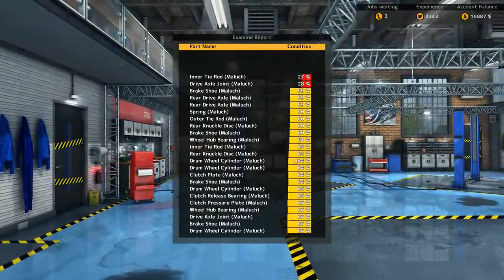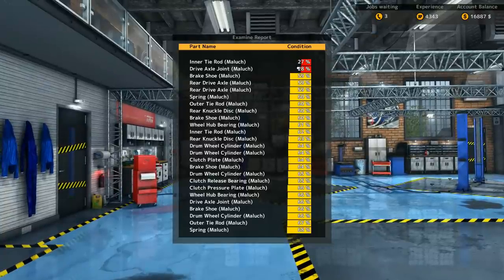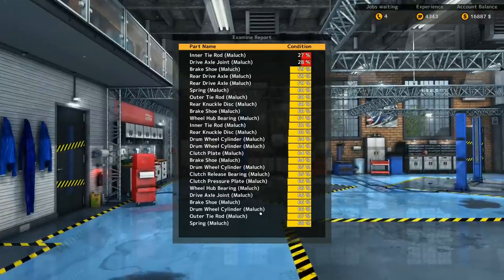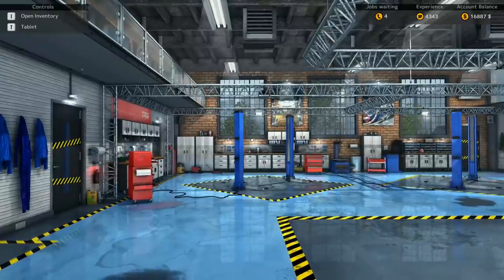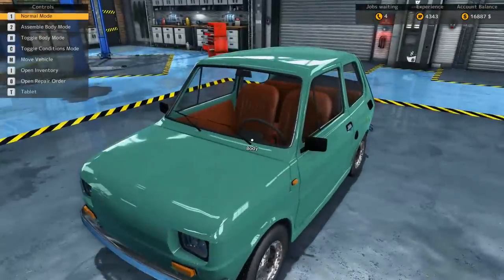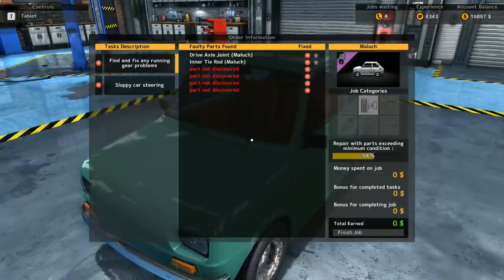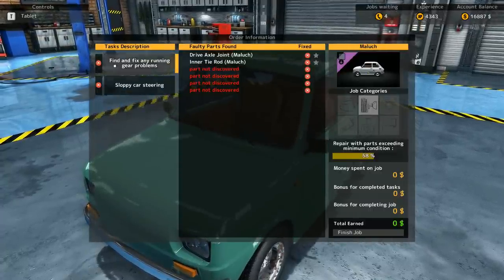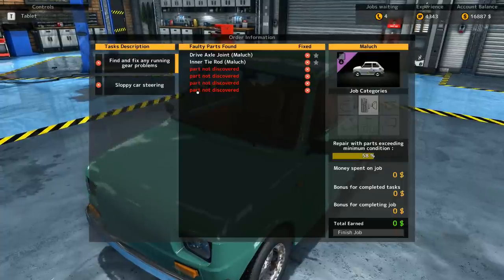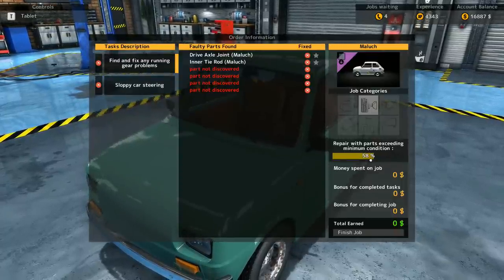This actually gives us a lot of information: inner tie rods and drive axle joint, both bad. Everything else not in terrible shape, so that's good. We can look at the car and take a look at the repair order. Sloppy car steering, finding any running gear problems — running gear was not diagnosed with that test. We need to repair with parts exceeding 58%.